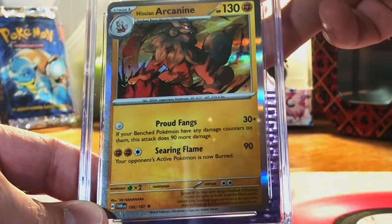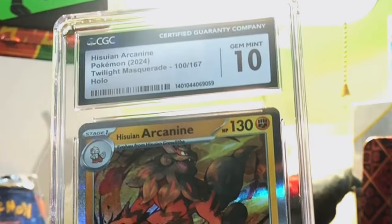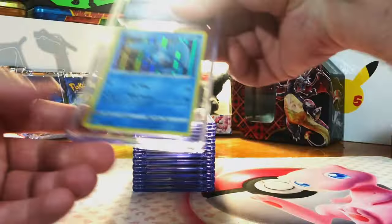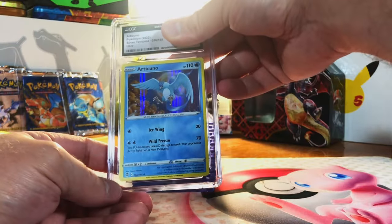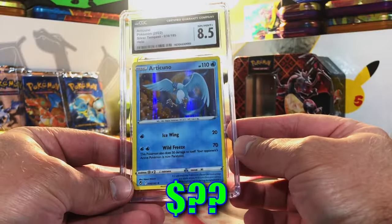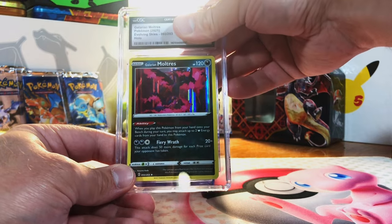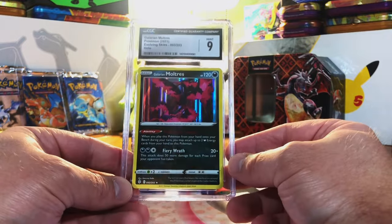Here's my guy — the Hisuian Arcanine Holo from Twilight Masquerade. You know how much I love this one — it's got to be a 9.5 or 10. Gem Mint 10! This is one of my favorite Scarlet and Violet Holos, period. Articuno Holo Rare from Silver Tempest — also the first time I'd pulled this one. I'm thinking 9 or 9.5. It's an 8.5 — I looked it over and that's fair. Love my Legendary Birds. Galarian Moltres Holo from Evolving Skies — 9 or 9.5. Mint 9. Love this card — I like the Galarian version of Moltres.